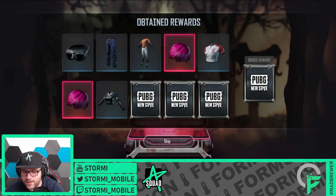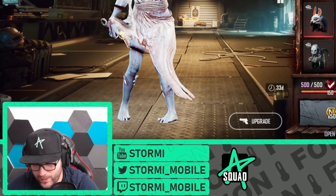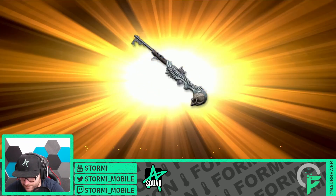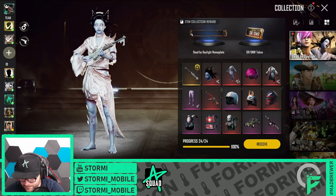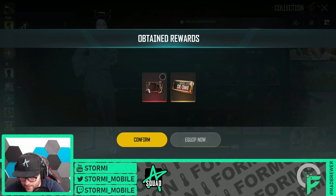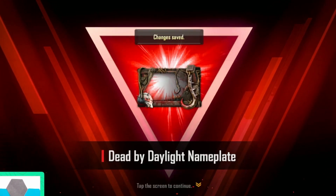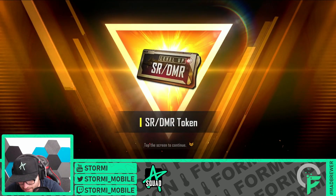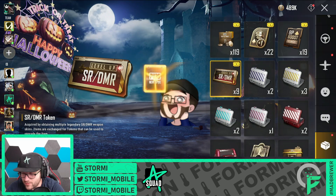And we're getting two times the pink hairs — what a crazy one! Perfect, what a clutch! We are getting another token. So let's collect the full collection. There it is — equip now. Dead by Daylight nameplate from a collaboration — this is really nice. And there is the sniper rifle DMR token. GG, here are some coins over there on Twitch.